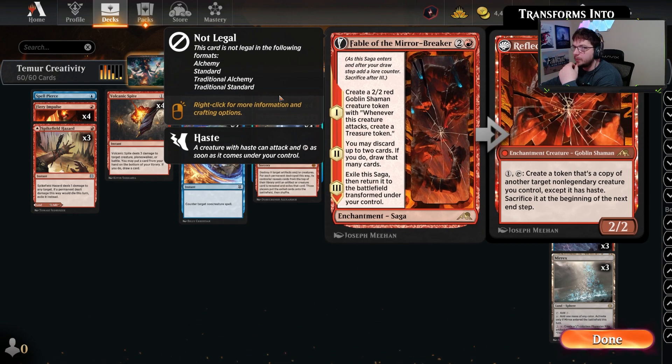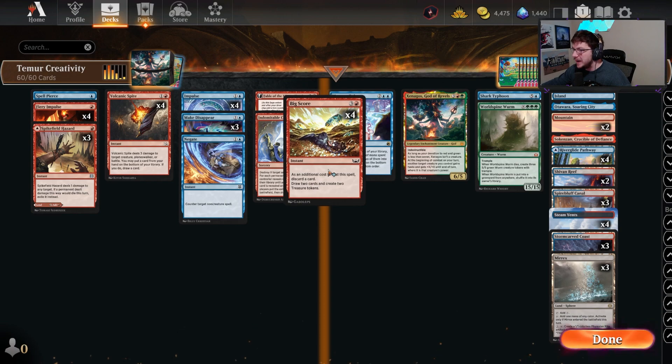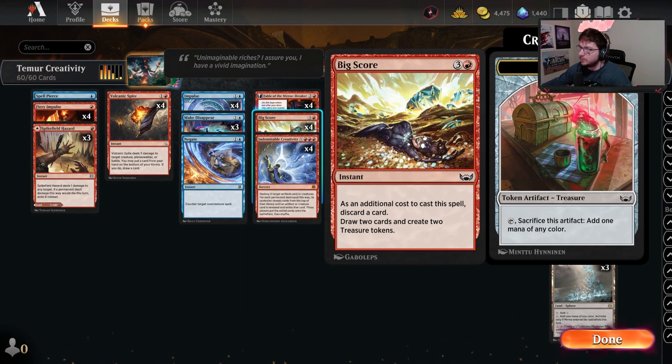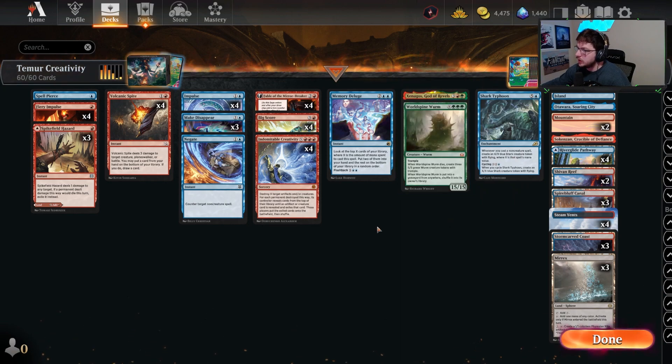Fables — it's not legal in 18 different formats and there's a reason for that because of the amount of value it provides. For Creativity, this is the key card of the deck. Big note: you can actually target your opponent's stuff with Creativity as well. So if you're playing against Rakdos and they have a Shielded that you just can't answer, you can actually target it with the Creativity and it'll blow it up. They could technically flip out another one, but you just roll the dice on the odds of answering any creature besides another copy of Shielded, or a pesky artifact you need to pick up off the board.